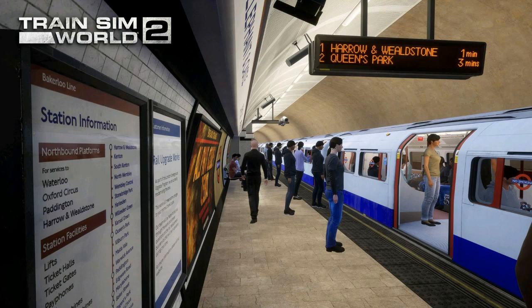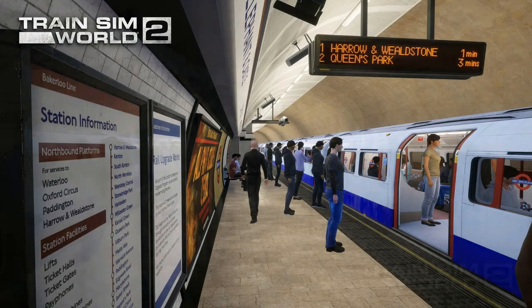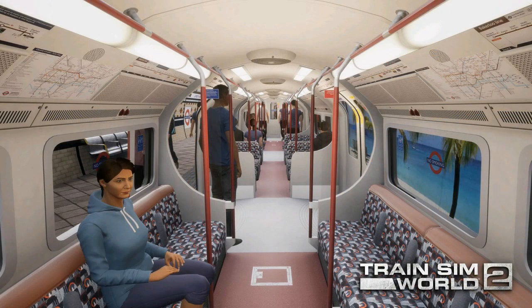Moving on to the next screenshot: working destination displays at stations. What's not to say there will be announcements on the trains — I mean if they can do this, they can surely do announcements right? That's looking very good there.